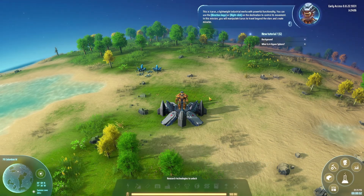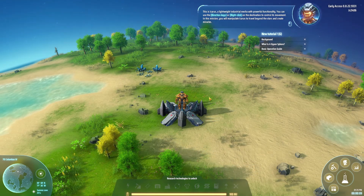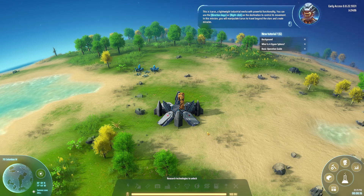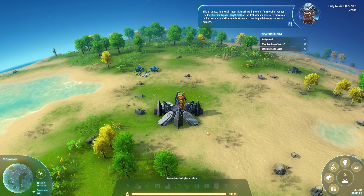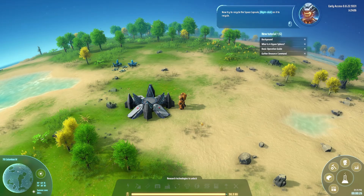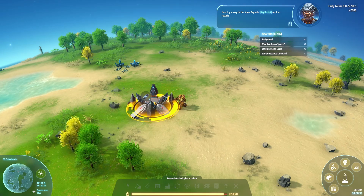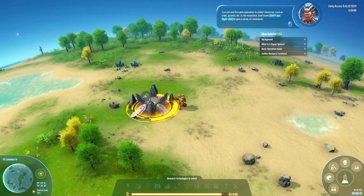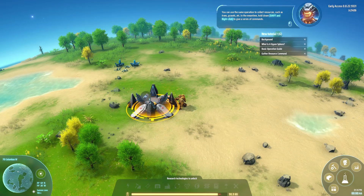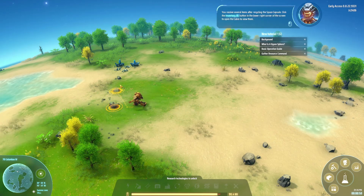This is Icarus - a lightweight industrial mecha with powerful functionality. You can use the arrow keys or right click on the destination to control its movement. In this mission you will manipulate Icarus to travel beyond the stars and create miracles. You can also use W, A, S, and D, like any normal person. To recycle the space capsule, right click on it to recycle. You can use the same operation to collect resources such as trees, gravel, etc. Hold down shift and right click to give a series of commands.